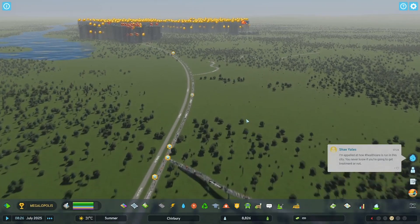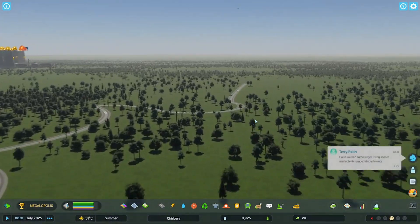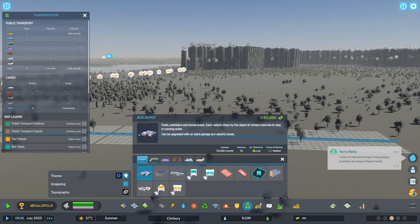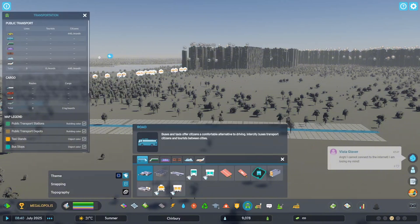Hey guys, it's me Olegimi here, and today we're back in Cities Skylines 2. I'm going to show you how to get buses working. You want to head over to the transport menu and click on this bus icon.